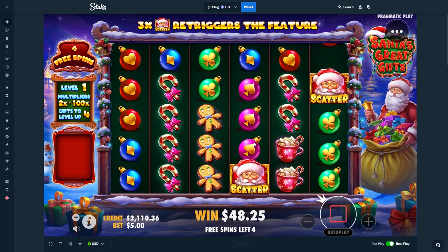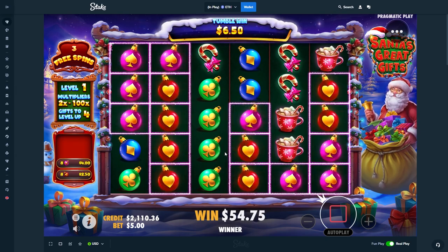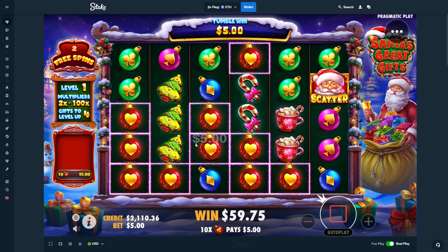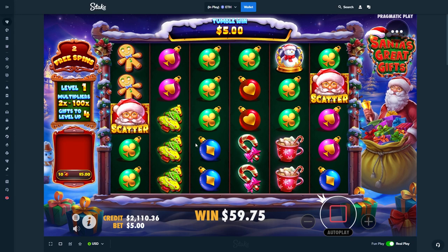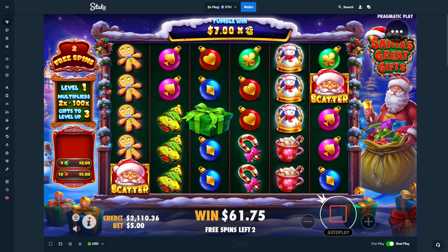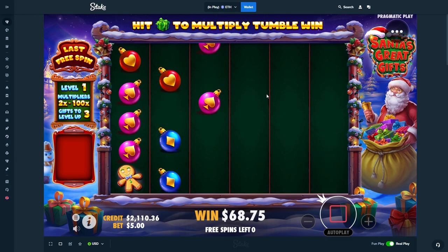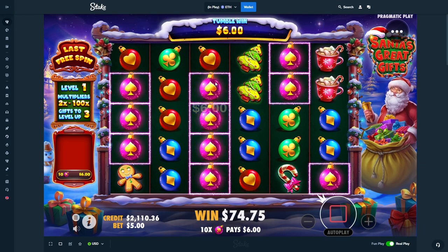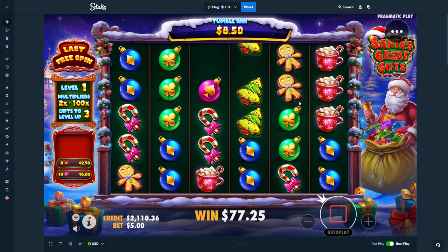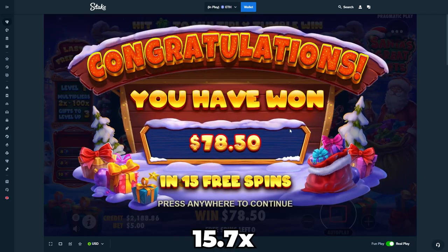It's pretty common to get like a six scatter bonus on the bonus buys, unfortunately we did not get that. Four scatter is obviously the lowest, five scatters still being okay because you start with a few more spins. This is not looking like a great buy right now — looking like a 10x win unless we can get a retrig. Would have taken a retrig over a gift honestly. We have three more gifts to get and we're on our last spin.